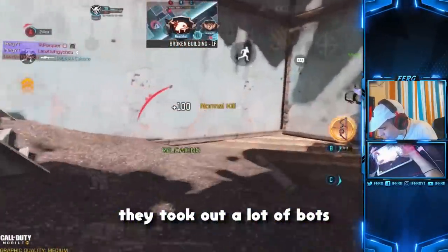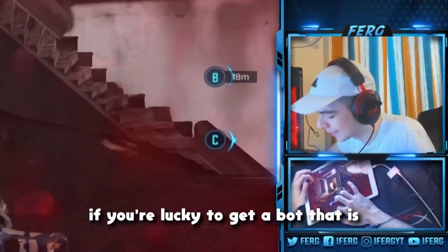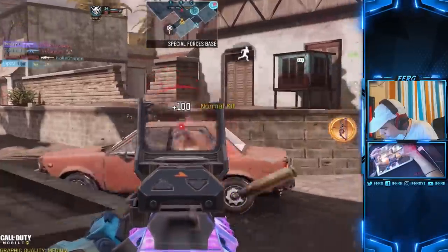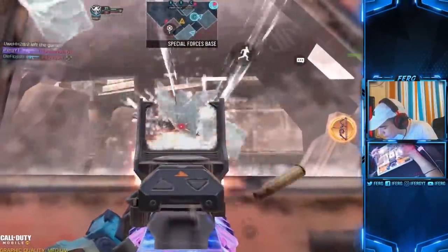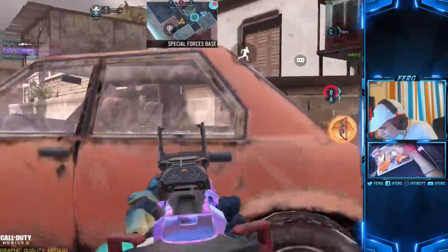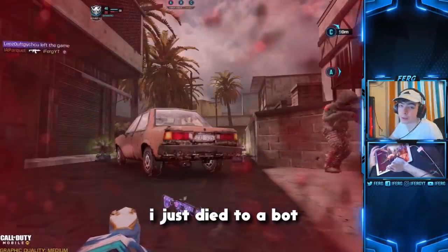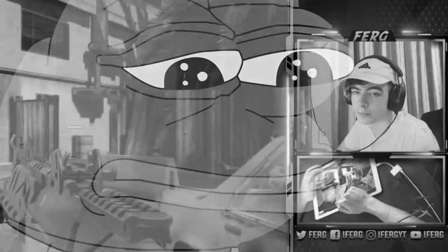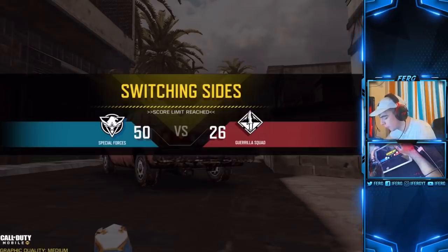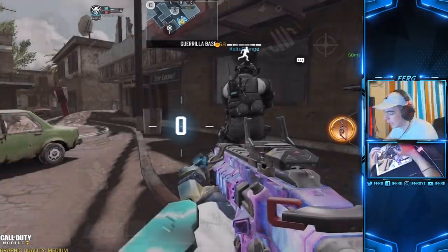One thing that's great about this update - there's an extreme lack of bots. They took out a lot of bots, so now there's only one or maybe two if you're lucky. I'm really happy they've done that. You can also shoot through car windows now, which is probably one of my favorite additions to the game. I just died to a bot - all right, moving on! We need to see if this gun is good or pay to win. I do like it - it's one of my favorite guns, it's just fun.